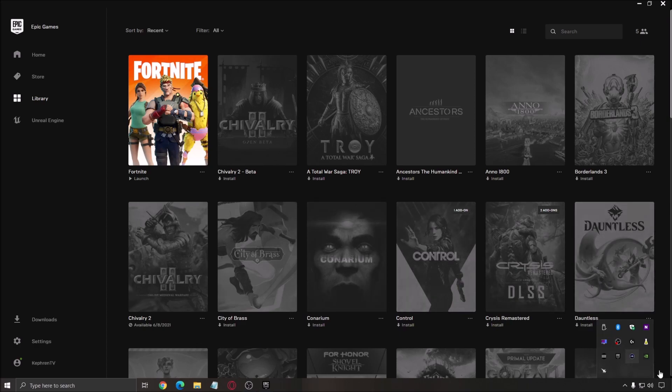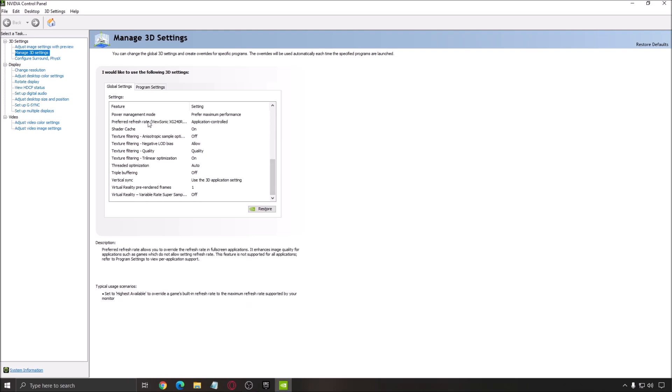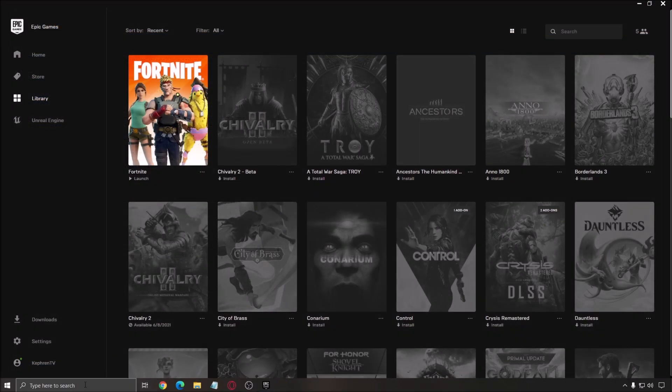One more thing I recommend is the power setting. Go to the control panel for your Radeon or NVIDIA card, go to Manage 3D Settings, and you'll have an option called Power Management Mode. Go with 'Prefer Maximum Performance' — really important. Don't use eco mode. You can do the same for your energy profile in Windows — just search 'energy' and select Balance or Performance.